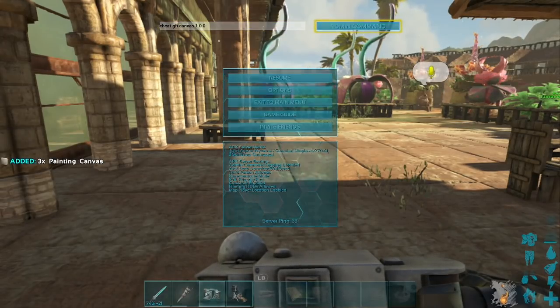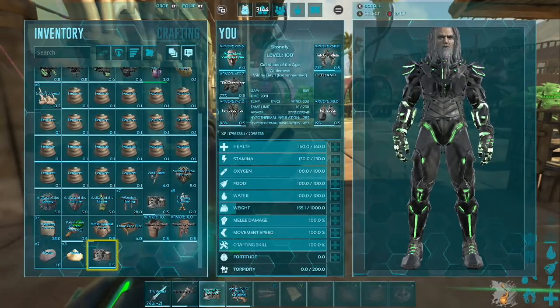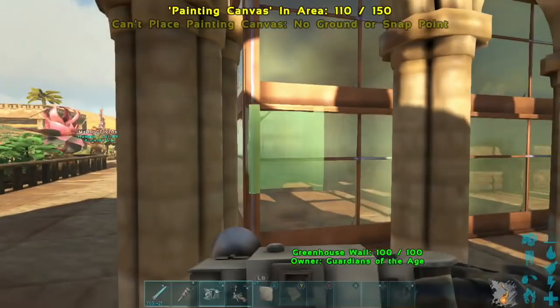Spawn in however many you want — spawn in three. I might show you guys three different pictures. I already had some so I've got seven now. I'm going to put that in my hot bar.